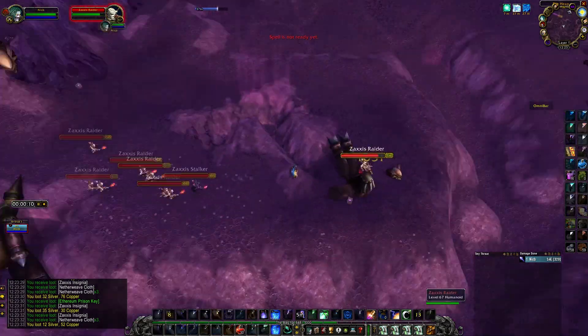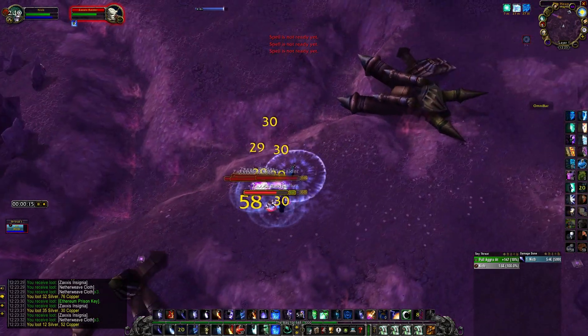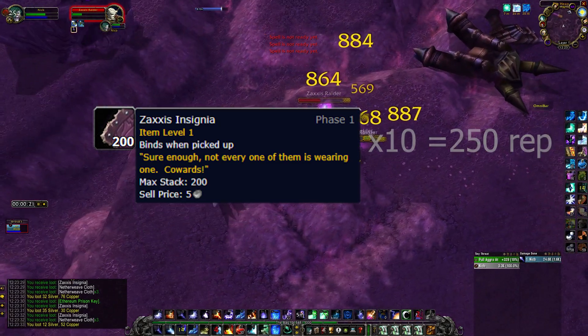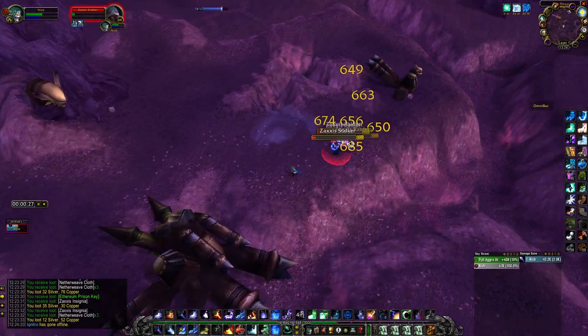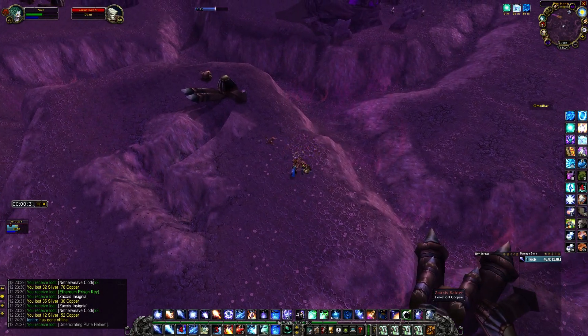The nice thing also about these mobs is that if you do need Consortium rep as well, they also drop Zaxxas Insignias, which can be turned in 10 at a time in Area 52 for additional Consortium rep. So if you need that Consortium rep to get all the way to Exalted, it's a nice way to farm a little bit of money on the side as well.